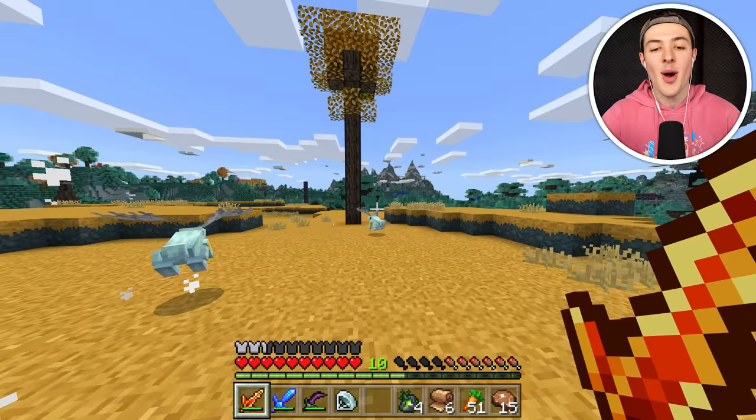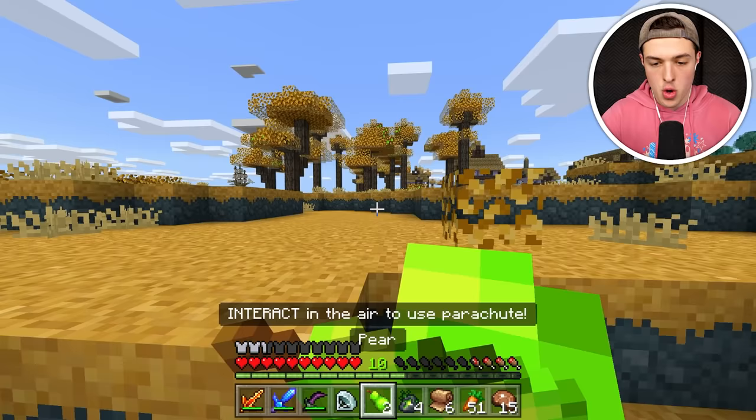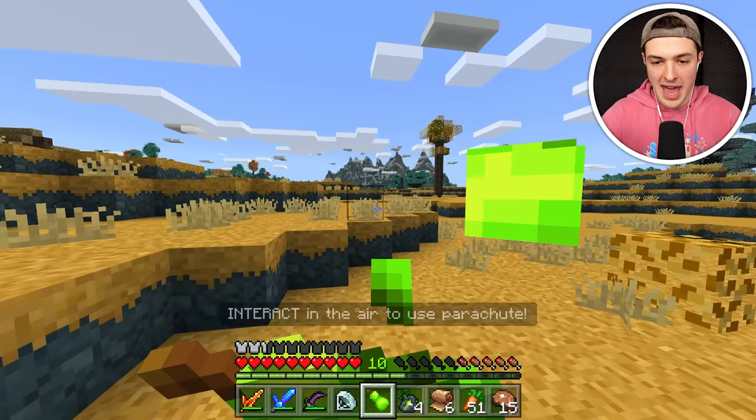Let's go see what the iridated biome has to discover. Look at that — cute little bunnies! And over there in the distance, there's a village. Maybe we can find my friend the villager trader. Very nice — there's pears here. I love a good pear bush.